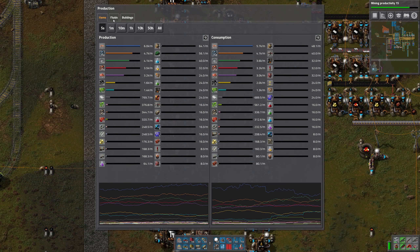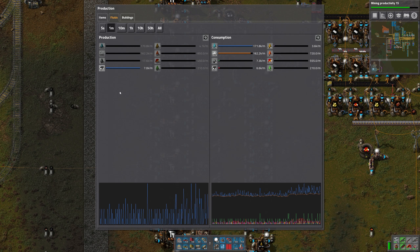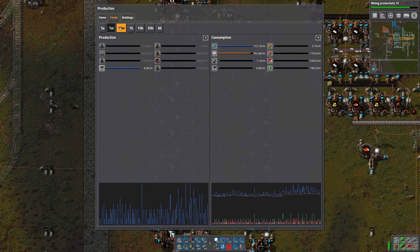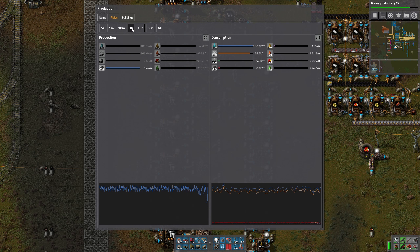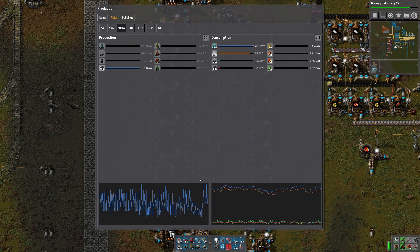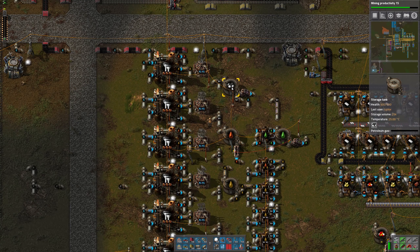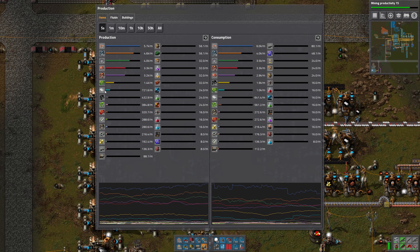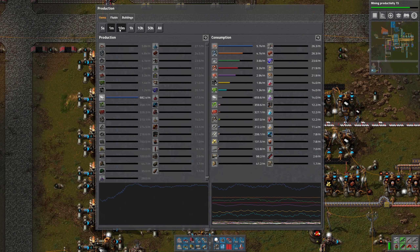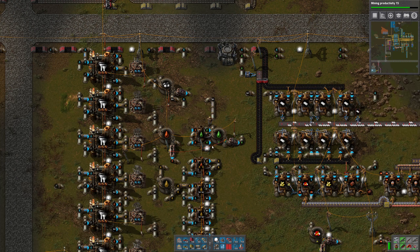Let's press P and look at our production. Checking one-minute production on fluids - petroleum gas is hard to see because of the up-and-down nature of the graph, since we only get output every cycle. But if we look at our plastic output, we can see a noticeable increase compared to a minute or so ago. So that's helping.